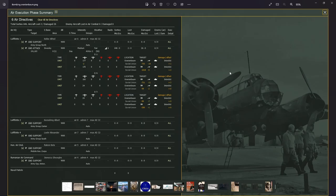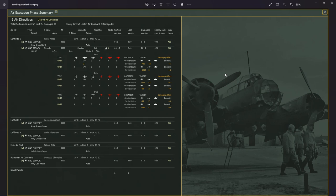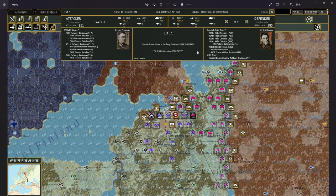I bombed the Oranienbaum fortress — just one turn of three days of bombing. I lost two planes while the enemy lost a big chunk of men and guns. When I attacked the Oranienbaum fortress with just a few divisions of the 18th Army, at the loss of fewer than a thousand men I eliminated nearly 43,000 defenders and all their guns, reducing the fortification from level 5 to level 0 in one single shot. I was extremely proud of that result.